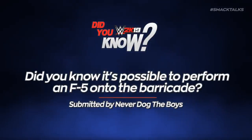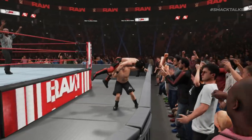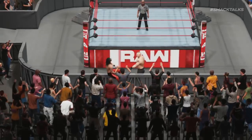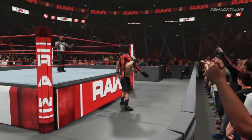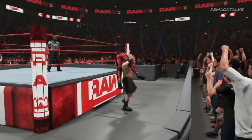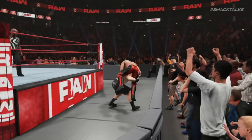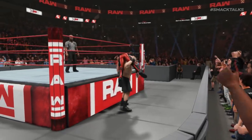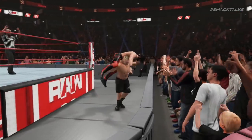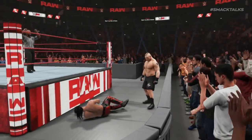Did you know it's possible to perform an F5 onto the Barricade? This one comes from Never Dog the Boys, who reveals the presence of some alternate environmental moves at ringside, which include the F5 onto the Barricade. By default, when using the carry system to hold your opponent in Fireman's Carry position, pressing Square on PlayStation or X on Xbox will drive your opponent into the Barricade. However, should you hold R1 or RB and also press the Strike button, this will instead see your Superstar perform an F5 onto the Barricade.